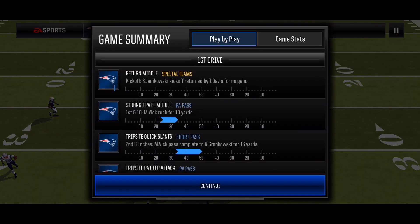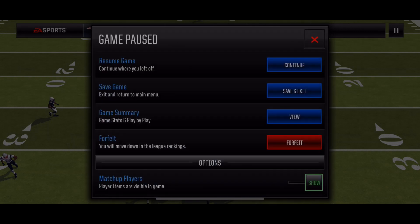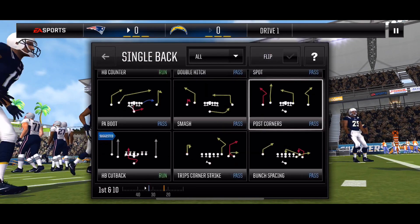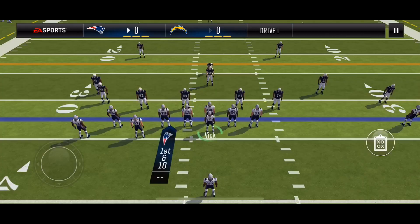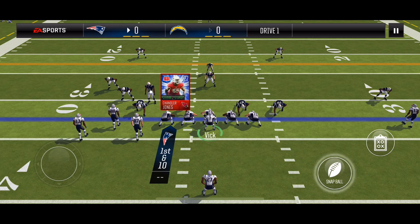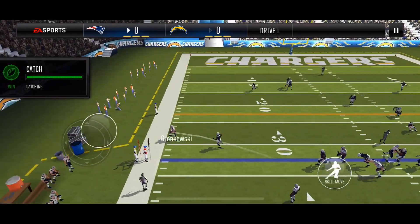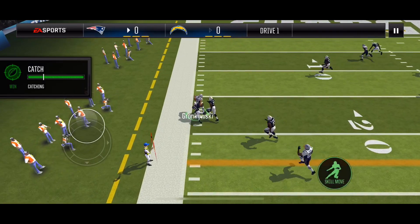Going to check my plays — can't recycle anything at the moment. Going with PA pin deep, and I'll flip it. This is man coverage again, so it's either hit the tight end on his out route or take the scramble. Tight end is going to be open, makes the catch, and gets the first down.